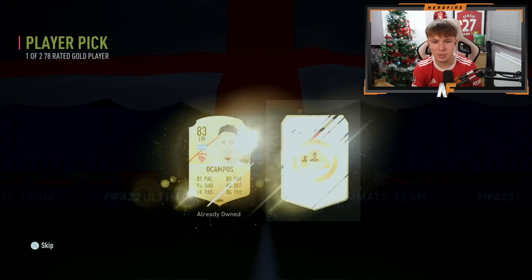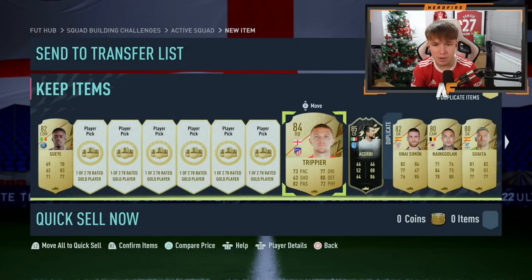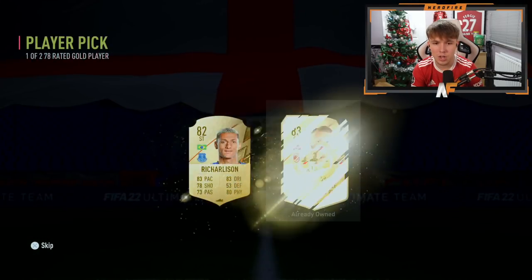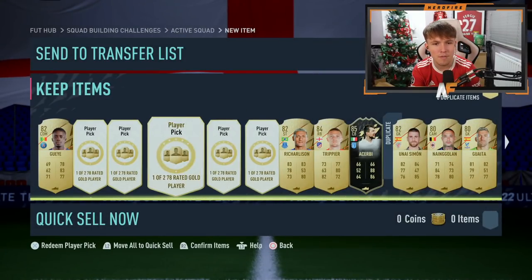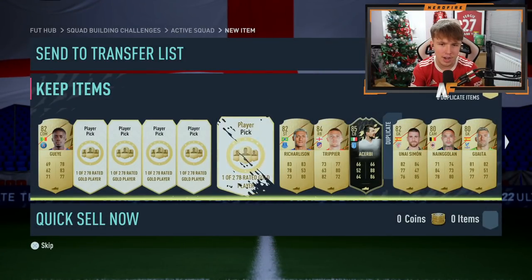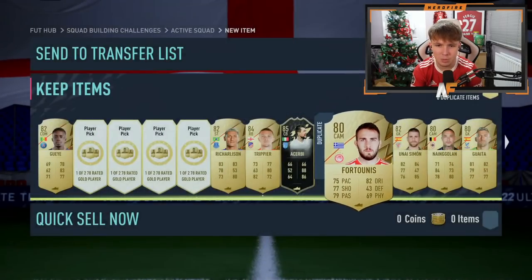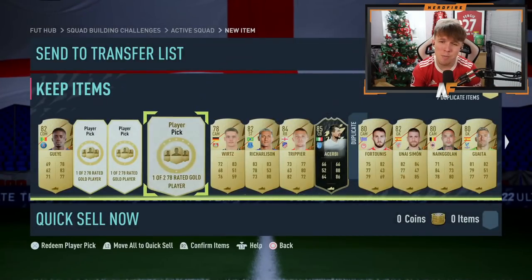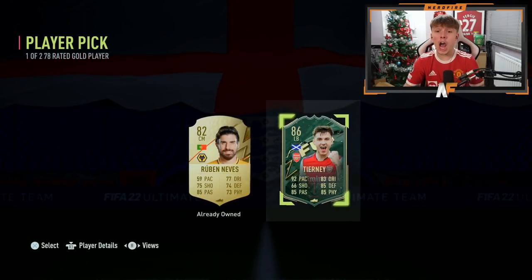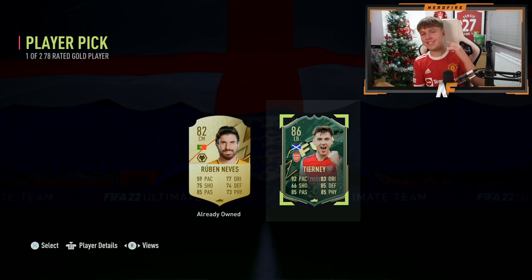It feels like it's only going to be good cards that we don't own at this rate. Trippier — I do need to complete his objective, his objective card is actually very nice. Let's keep going through. I think we've got five remaining, so the final third on my account. Can we see any walkouts to end this off?